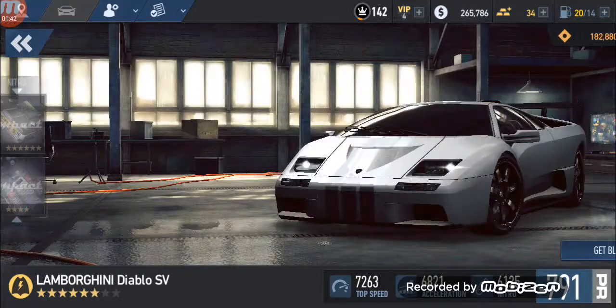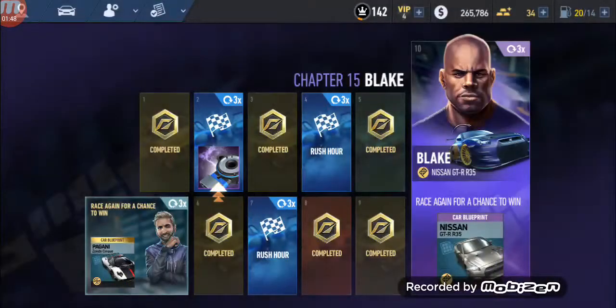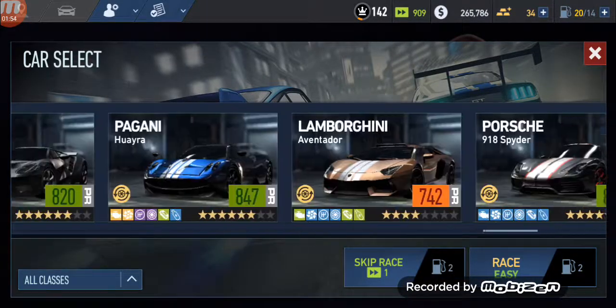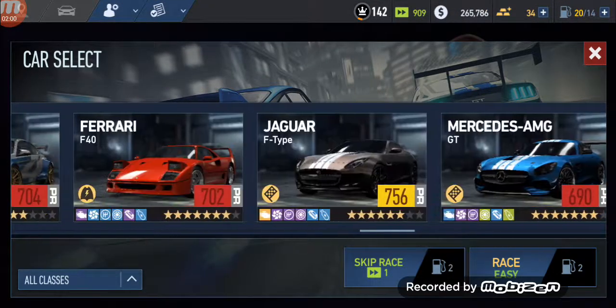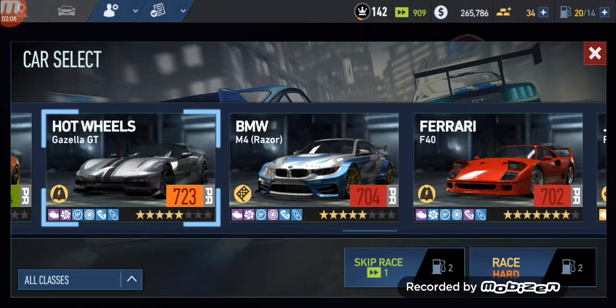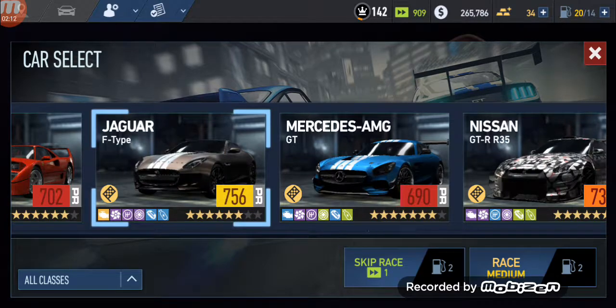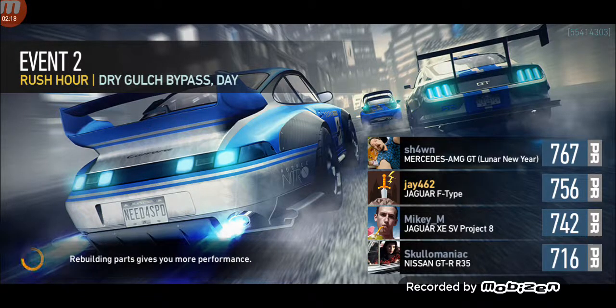It seems I got all the parts. Right here — Rush Hour. The Diablo is easy so we want a car that's hard or medium. The events break down like this: the first two days are medium, the next three are hard, and the final two are extreme. Those are the three kinds of events.